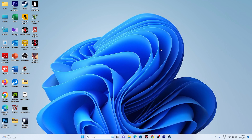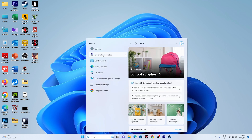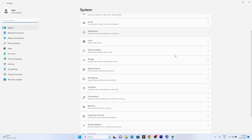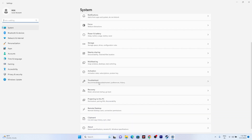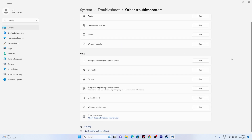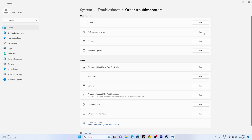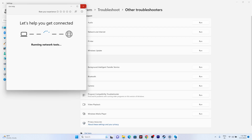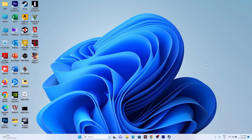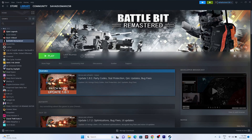If that's not working, try running the Network Troubleshooter. Go to Settings → System → Troubleshoot, then go to Network & Internet and run the troubleshooter. If there are any problems, it will help identify and fix them. Once done, close and go back and try launching the game — this did work for many users.